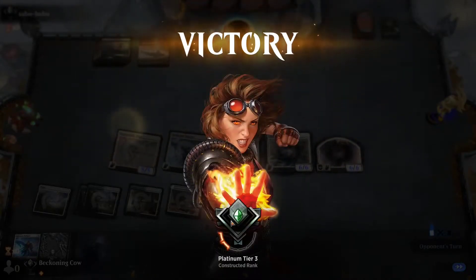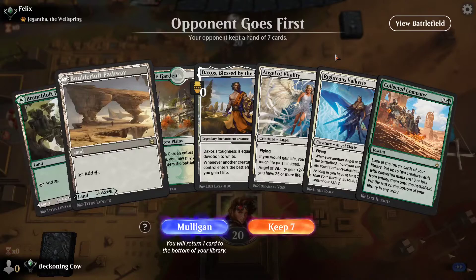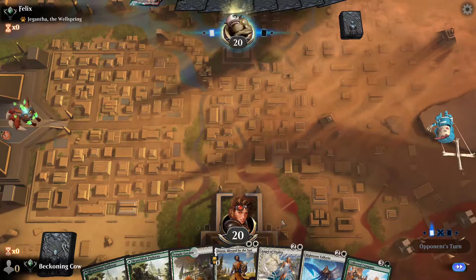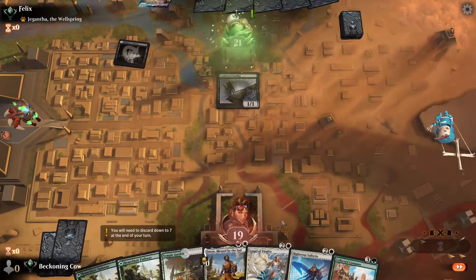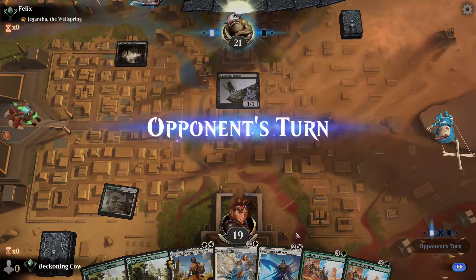Let's get into our second game. We are against a Gruul opponent, so it could either be Jund Sacrifice or mono red aggro — both are decent matchups. It's a mono red aggro opponent. Double Collected Company is really nice in hand — can help us hit cards like Skyclave Apparition.